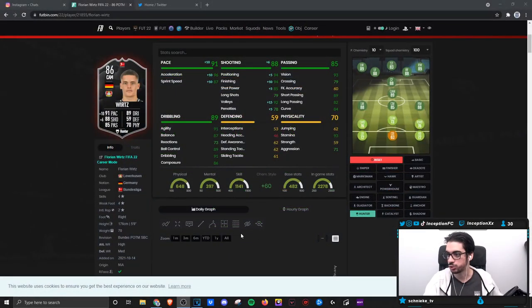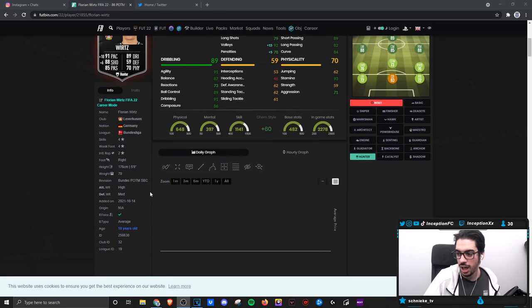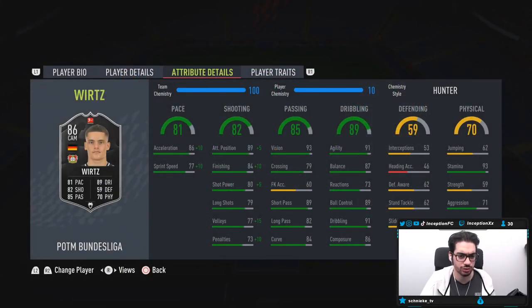The reason I'm going to give him the Hunter chemistry style is because I want to test out his base card characteristics from the dribbling stats. He's 5'9" with an average body type, so that's the type of stuff you have to look at. You could potentially give him a Shadow chemistry style if you want to use him as a center mid, but the defensive stats are not that high. So it definitely makes the most sense to give him a Hunter — his shooting is going to be at 94 for finishing and 85 for shot power. Long shots at 79, but his volume is pretty high and so is his attacking positioning, considering his high-medium work rate.